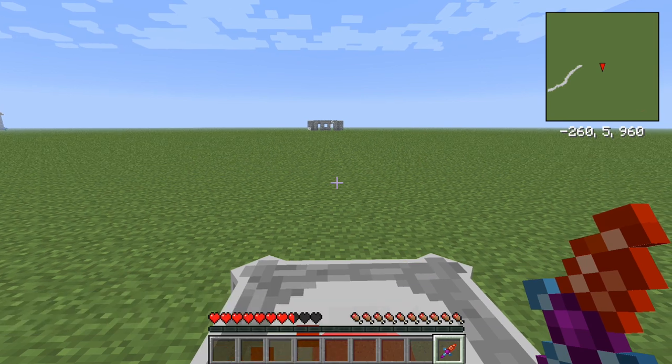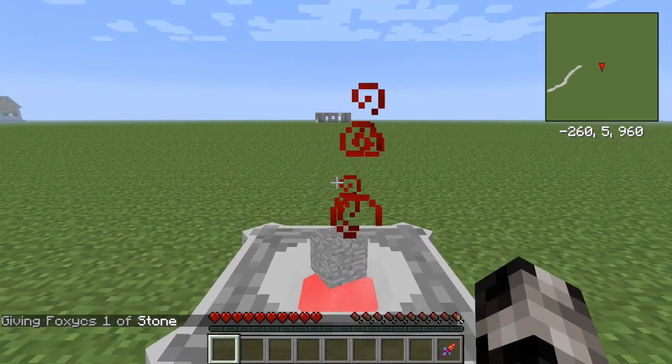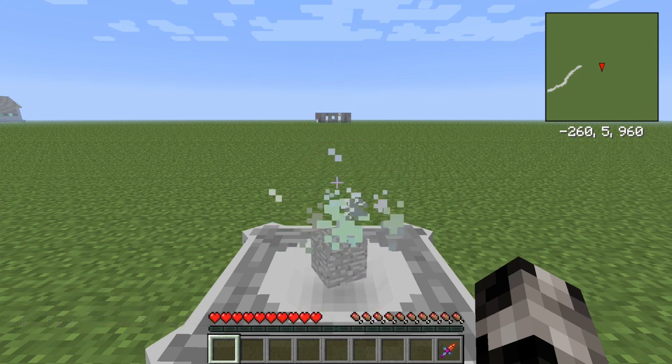When trying to craft an item, NEI will indicate how much life essence is necessary for each recipe. If you place an item in the Blood Altar and see red particles, then the transmutation is working. However, when it is grey particles, it's not working and it's losing progress.